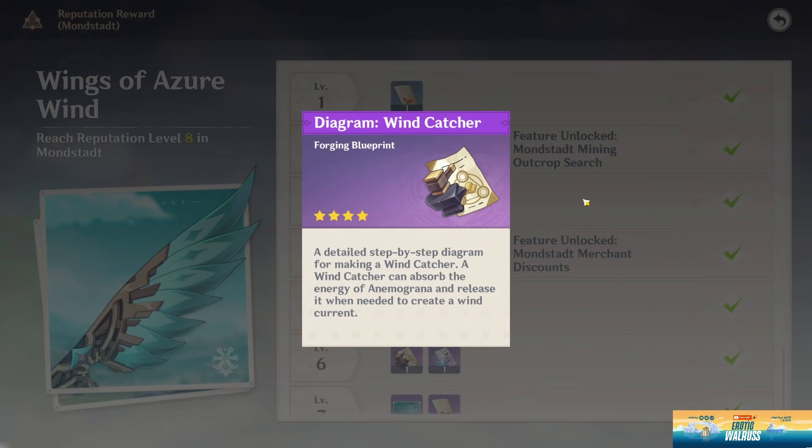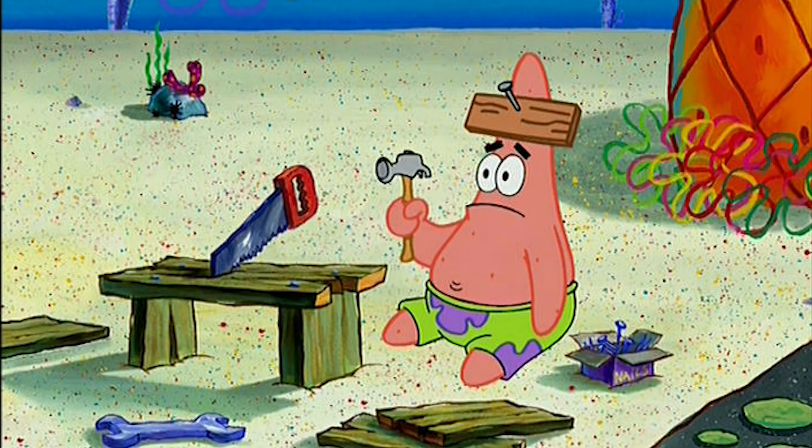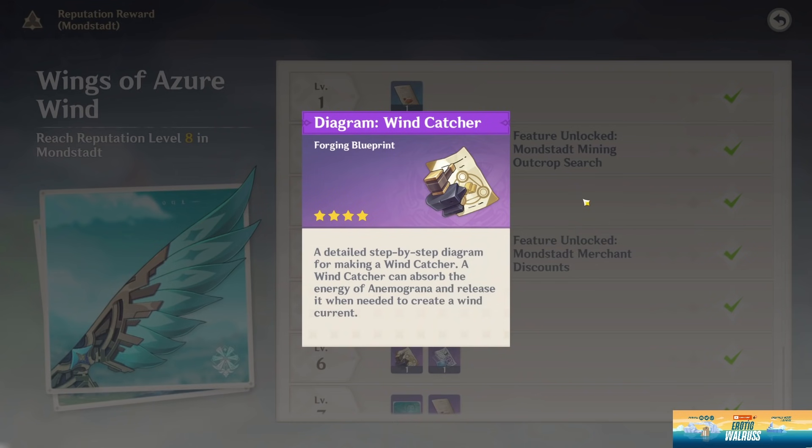Same with the Wind Catcher gadget — essentially you catch these little wind spirits, store an updraft of air, and can use it on demand. It seemed like a great feature when they first designed it, but it feels like they never gave it a second look once it was implemented. It never became a full-fledged feature. It's like somebody brought it up in a meeting, the director loved it, they shipped it, and that was it. No follow-through.